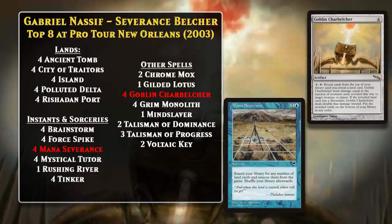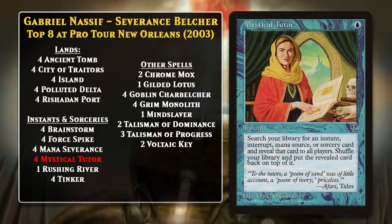This very first version of Belcher utilized Goblin Charbelcher alongside Mana Severance. If you cast Severance first, you could simply get rid of all but one of the lands in your deck, or just all of them, and then use the Belcher for the win. It's a mono-blue deck, and there are various means by which it can quickly get the two combo pieces together. The deck has Mystical Tutor to help find the Severance, as well as Brainstorm, which can help you dig deeper into your deck.